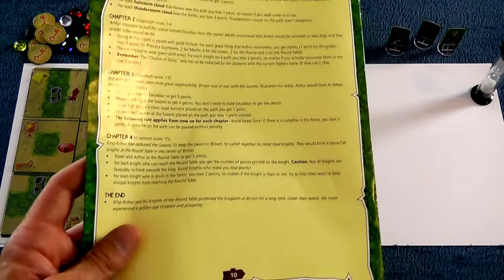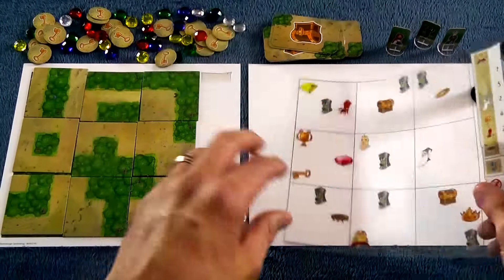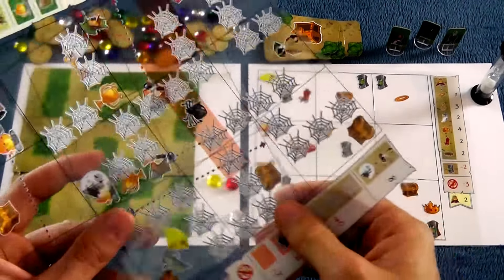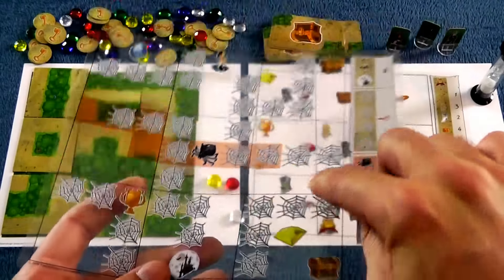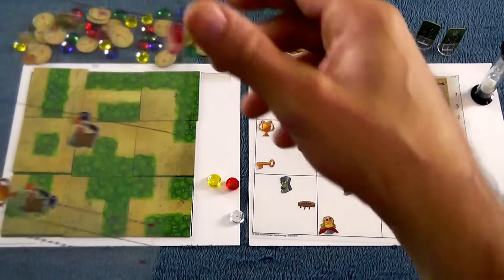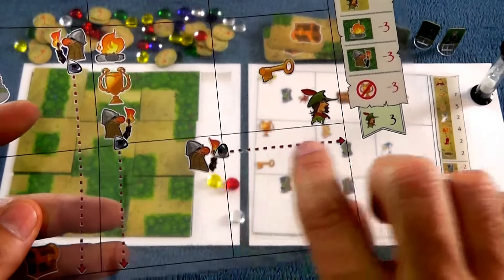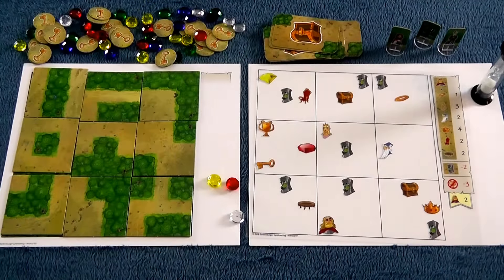And we continue through, and at the end, whoever scored the most points with the set collection and the treasures and all that wins the overall adventure. And that, folks, in a nutshell, is what Woodlands is all about. But there is so much more. I have to say, I am so impressed with how clever this game is because of the flexibility. This was a fairly simple one — it was only chapter two of Arthur's. But here's one of the ones in the Dracula storyline: there's webs. You can see they block you everywhere, but you're allowed to go through up to three of them, and if you do four in a row, you get stuck. Or in the Robin Hood adventure, there's Prince John's guards — they have a line of sight, so you have to block them. If you move through their line of sight, you lose points. But you can block their line of sight. All kinds of really clever, creative stuff.